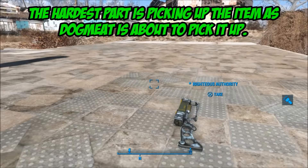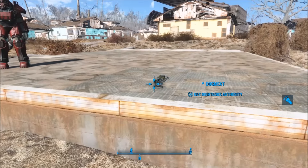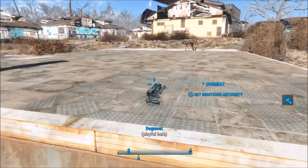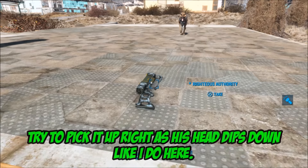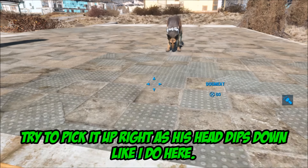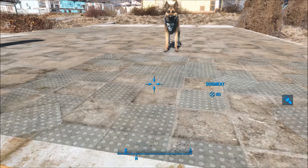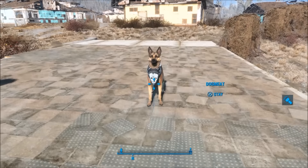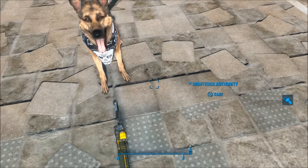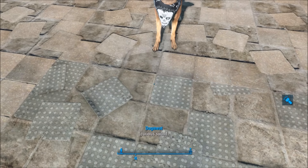I'm going to slow this down and show you exactly how to do this. I finally got the perfect timing down. All you have to do — pay attention — as soon as he stands like that, press X. I did multiple tests, and that is how I actually do it, how I've seen a lot of people do it. His head dips down, so it's like the second his head dips down.